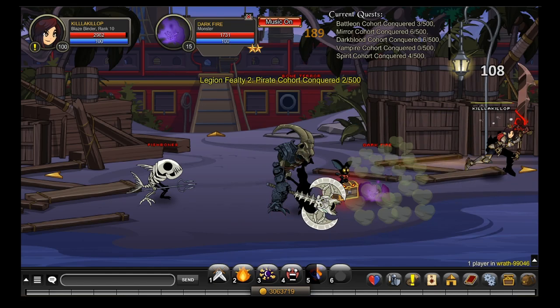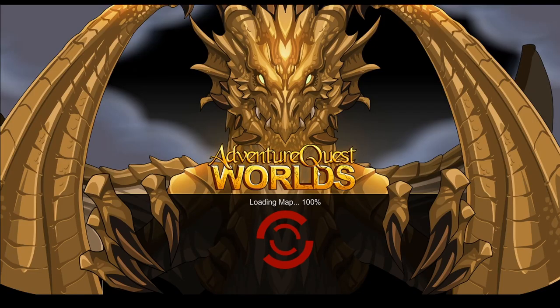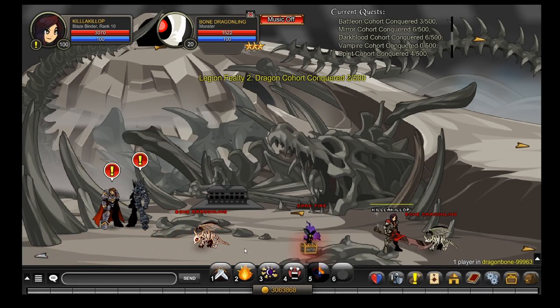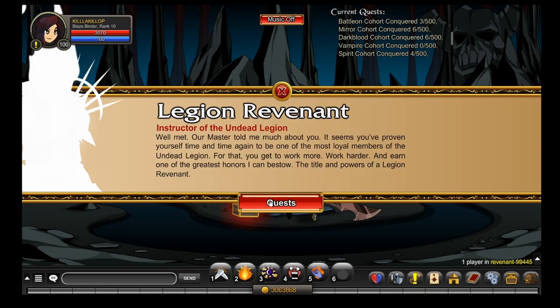For the Pirate Cohort Conquered you need to do Celeste join Wrath — kill any mob in here and you should get it. And lastly for the Dragon Cohort Conquered you need Celeste join Dragon Bone and kill any mob in here. Pretty simple but pretty tedious. You have to do this entire quest 6 times and it takes a very long time.